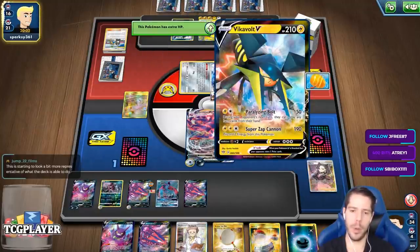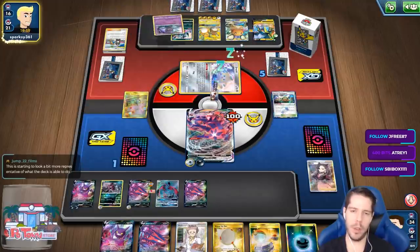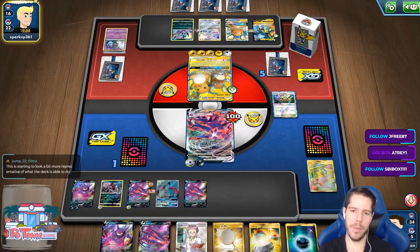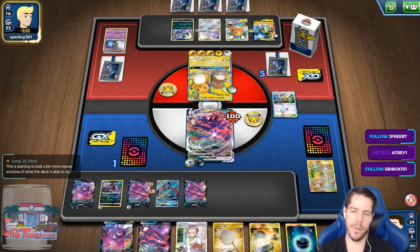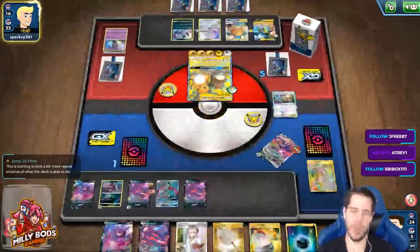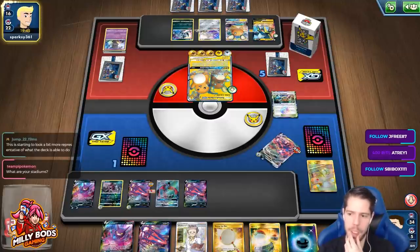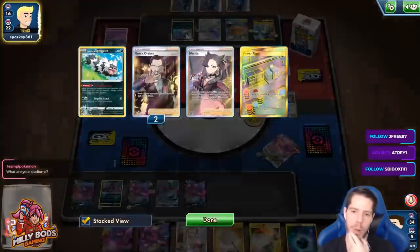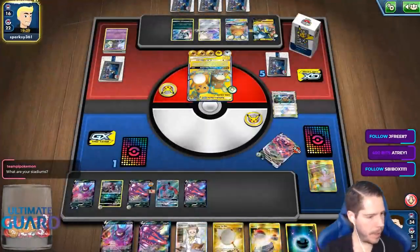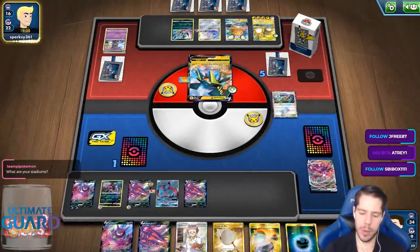My opponent is going to promote the Beedrillect as the thing that can take the most hits or the most damage. Most of my Power Plant — that's perfectly fine by me. So if I had Boss, I would just outright win here, but I feel like I just need a big attack. My stadiums are two Power Plants.